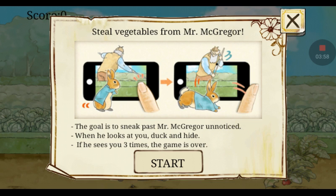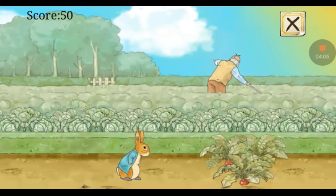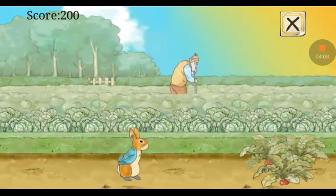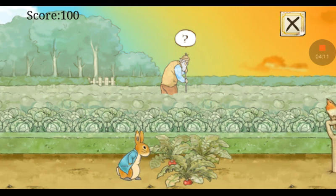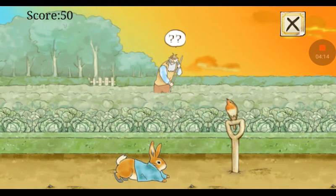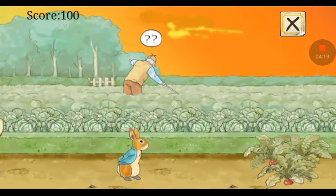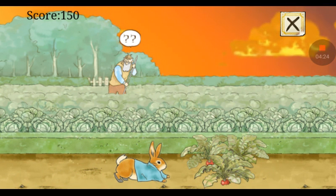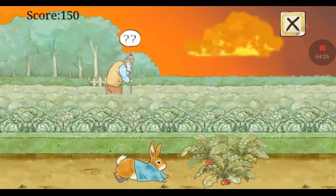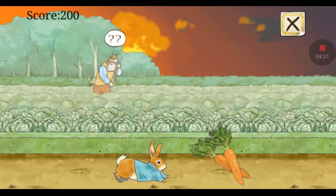The goal is to not let Mr. McGregor find you stealing his vegetables, so let's go. He's right there — should we be worried? Is he already going to turn around? You came into the road — get down so he can't see you! There's question marks above his head which is cool.